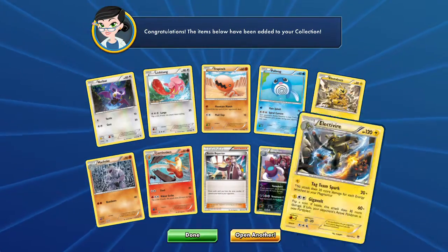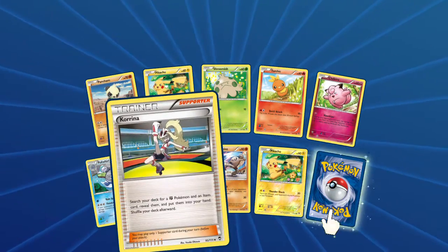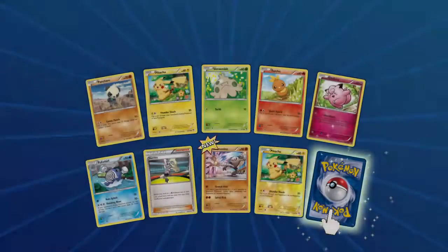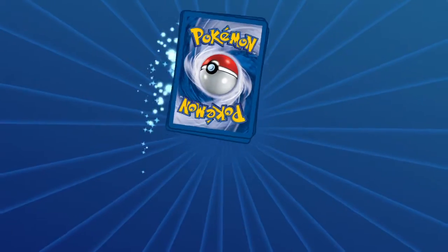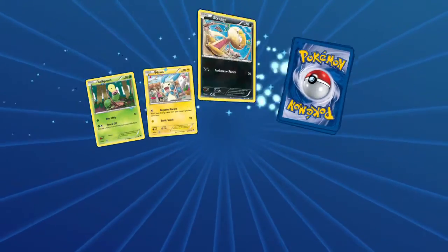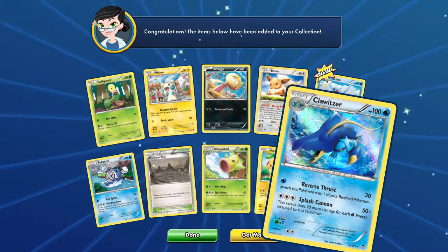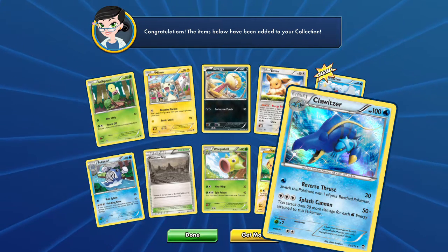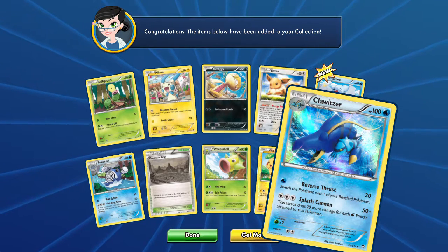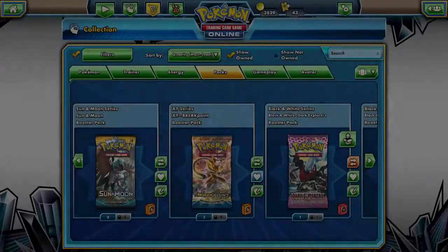Two more packs. Let's see what we get — we're already happy with that Seismitoad though. How many of those do I have now? I want more. We got the Karina and another Victory Bell. Let's see if that last pack can claim some victory. It is a Cloyster — Reverse Thrust goes back to the bench. Splash Cannon is not a bad attack though. Not bad at all. Sweet.